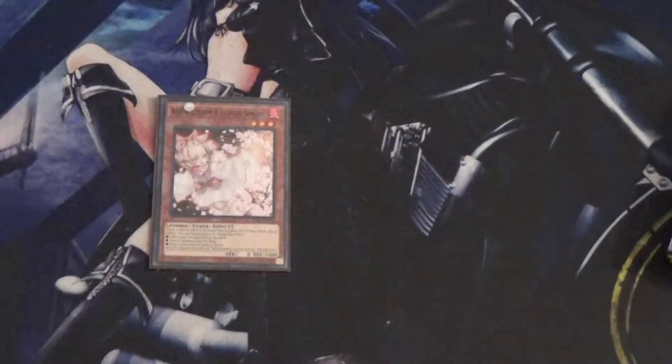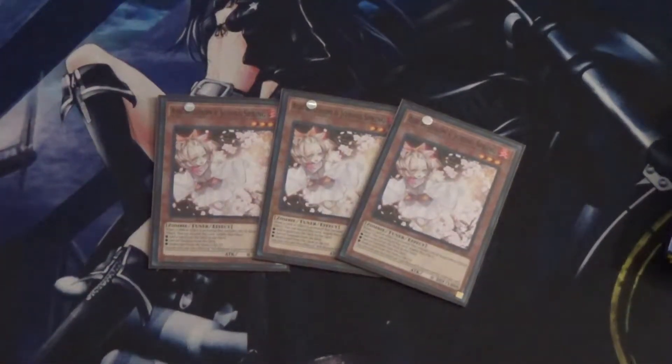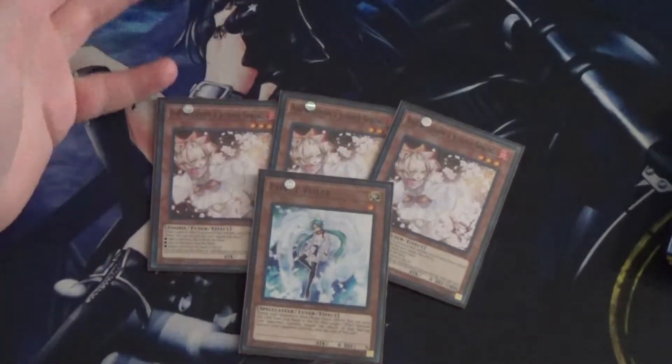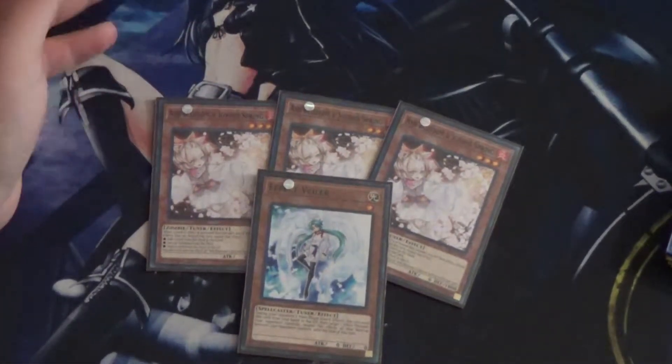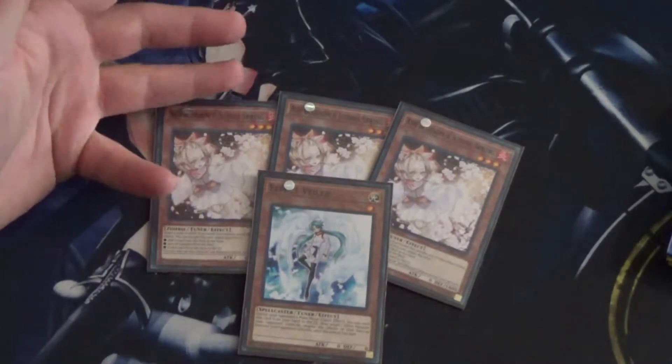Next I run three Ash Blossom. I don't think I really need to explain how good this card is. I also run one Effect Veiler. This is pretty much all you need in terms of hand traps considering the Karibos are kind of like hand traps in and of themselves.